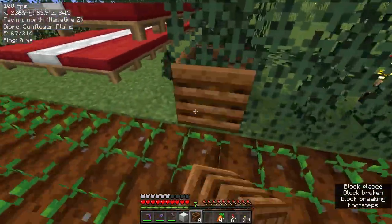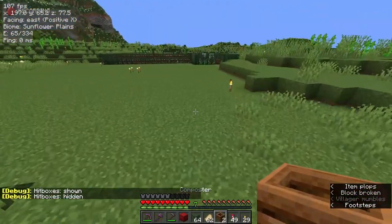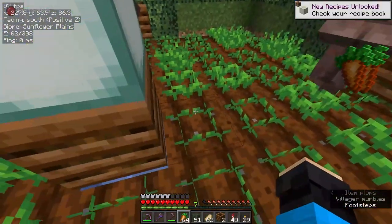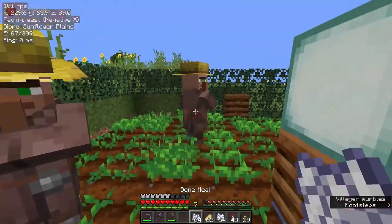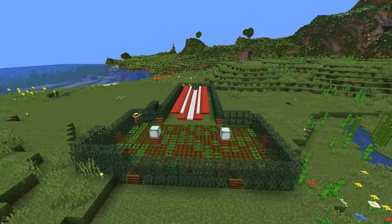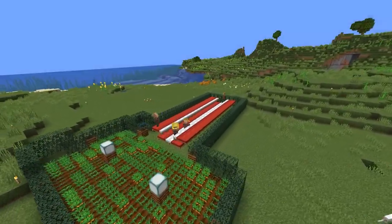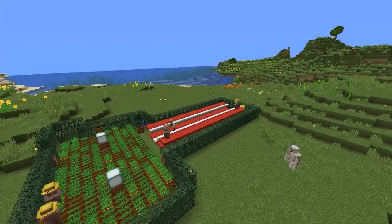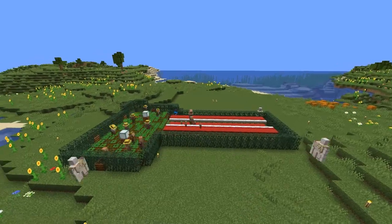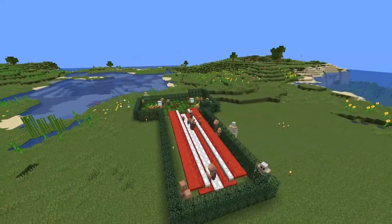Then place a few other composters spread around the wall. Bring over your villagers using a composter to load them in. Give the now farmer villagers a few stacks of carrots or potatoes and some bone meal, and then after making sure no other mobs can get in, you can AFK at the breeder for around 7-8 Minecraft days. They won't have finished breeding to full capacity, but at this point you can start building the farm and they will have finished by then.